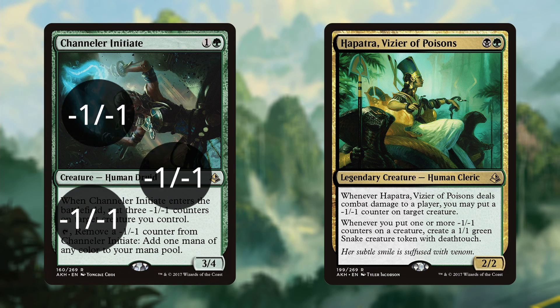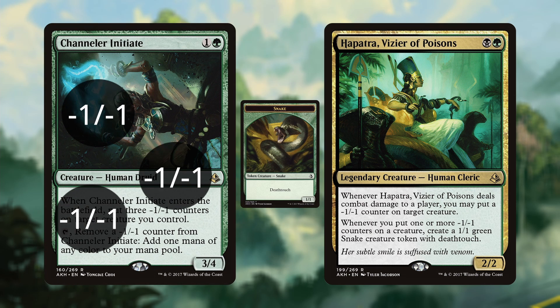Chandral Nishith comes in with 3 minus one minus one counters, so she makes a snake whenever she enters the battlefield and Hapatra is on the field.